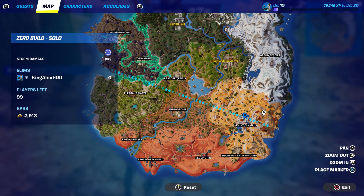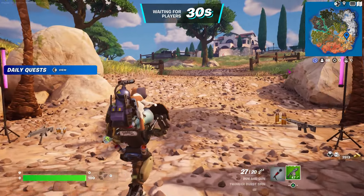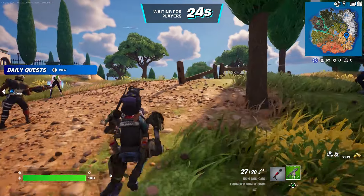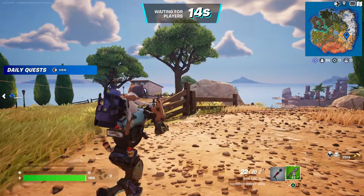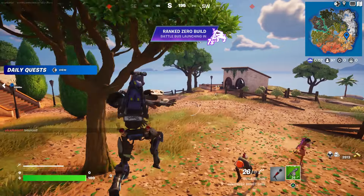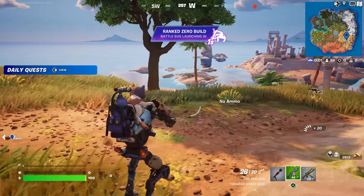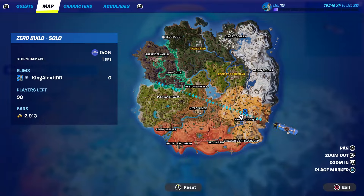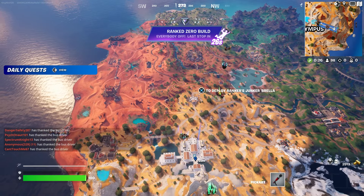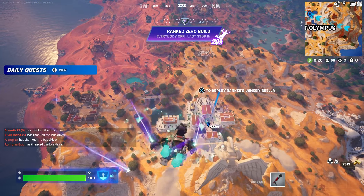I drop at a nearby named location, because a lot of players are going to go there, so you'll definitely see players. I'm going to wait and then jump out of the Battle Bus. Once I jump out, I'm going to open some chests.